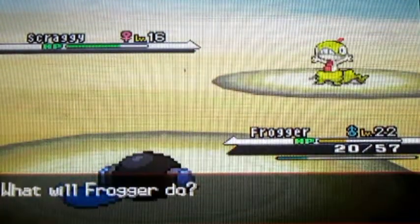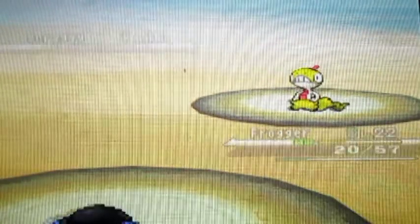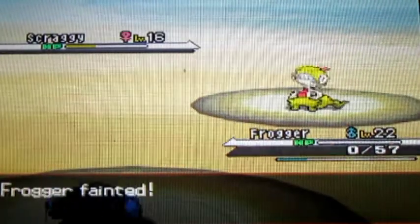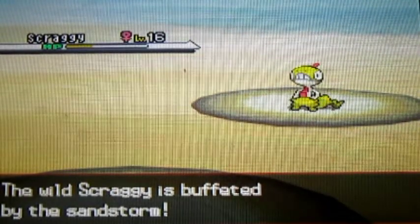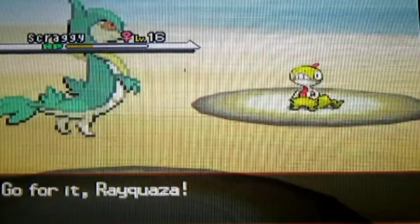I'm going to catch this on Route 4, which is the route right outside Castelia City. Hopefully this doesn't kill. Okay, good. Didn't. I might not have to use that other Pokemon after all. I might just use Scraggy with feint attacks. I'm definitely going to train it up before the gym, don't get me wrong. Just wanted to go out and catch it on screen for you.